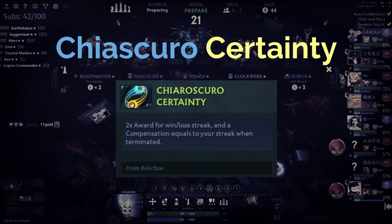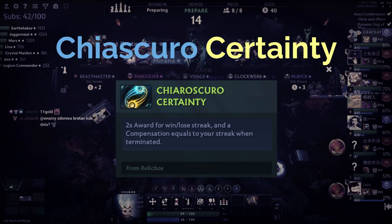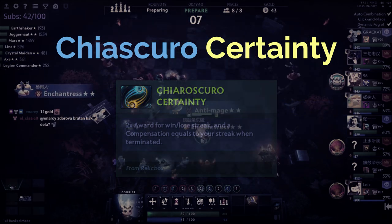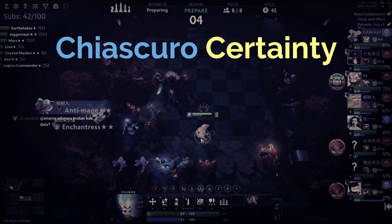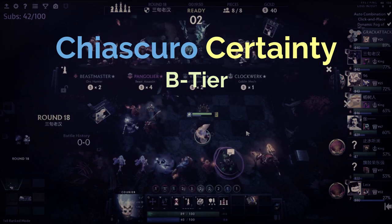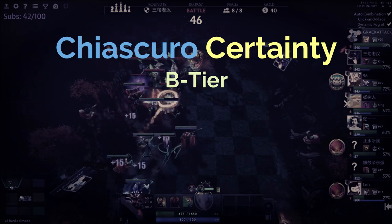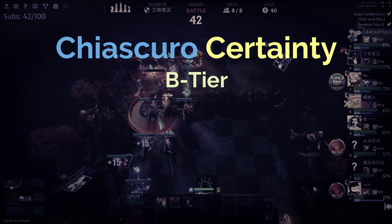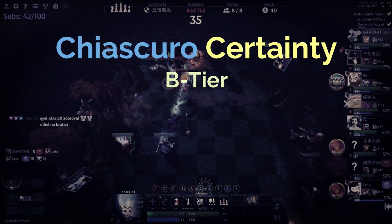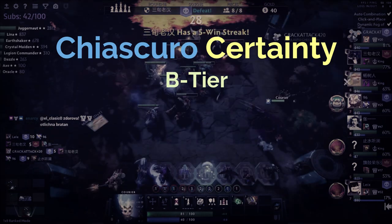Moving on to Chiascuro. The way this one works is that your win and lose streak income is doubled per round, and when you lose your win or lose streak you'll be rewarded gold based on how long that streak was. So if you had a winning streak of eight and then lost a round, Chiascuro would provide you with eight gold. In my opinion Chiascuro only really belongs in B tier — it's very situational and only gives real value if you're hard win-streaking or hard lose-streaking.